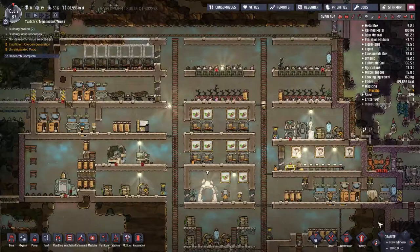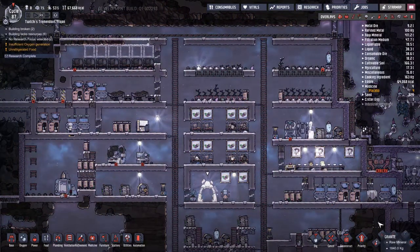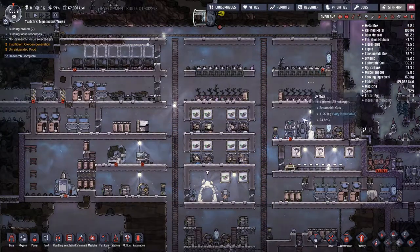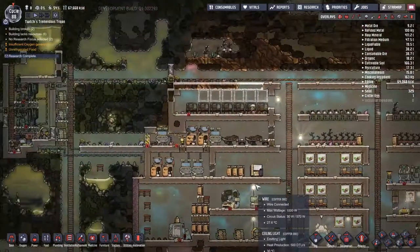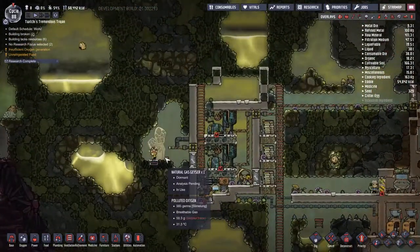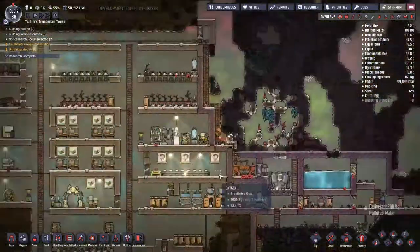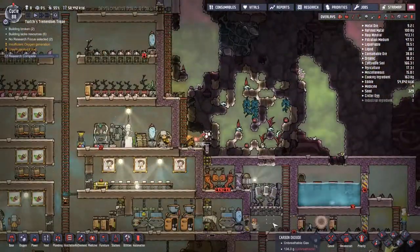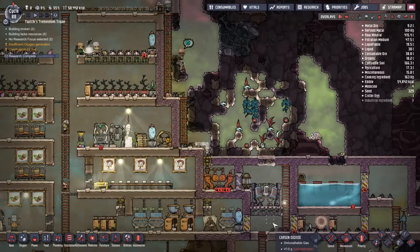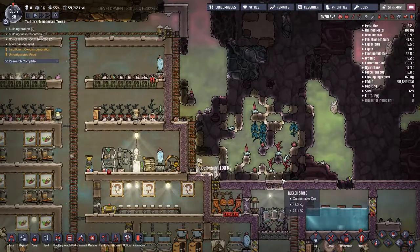I decide at some point that maybe we need to get a filter on there. We also watch me rejecting all the duplicants again because we're after specific jobs and of course it throws us all the ones we don't want — that's going to be a theme throughout this entire episode. Mad Frank is back at work and it's going to take a fair bit of time. So we go back to the main working front: the last three bits of wire need to be put in place.